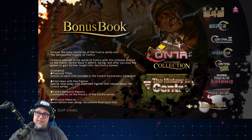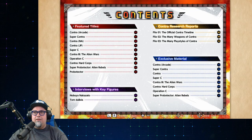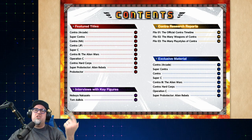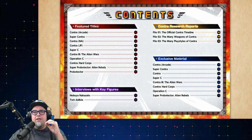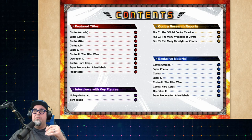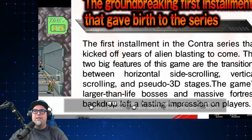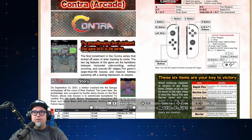Before we jump into some gameplay, let's take a look at the bonus book. I was really impressed with the Castlevania one. There are over 70 pages in this little bonus book. Featured titles — you're going to have all the controls and everything listed there. Interviews with key figures: Nobuya Nakazato and Tom Dubois. Contra research reports with a timeline, weapons, and all sorts of cool stuff. Exclusive materials for the games. You can zoom in if you can't read the small print, and just move around.